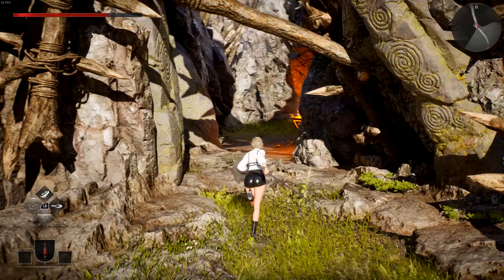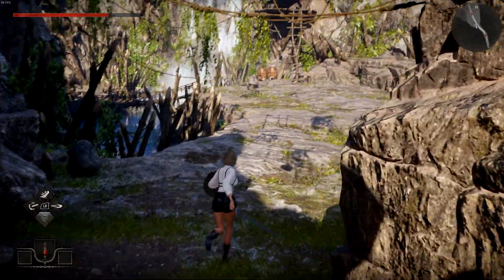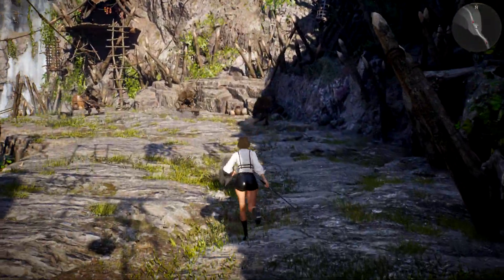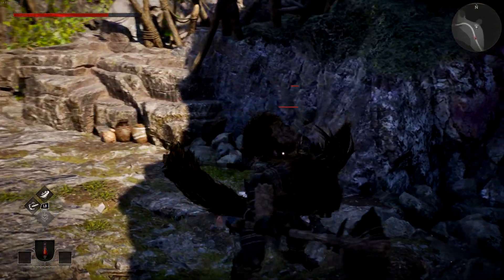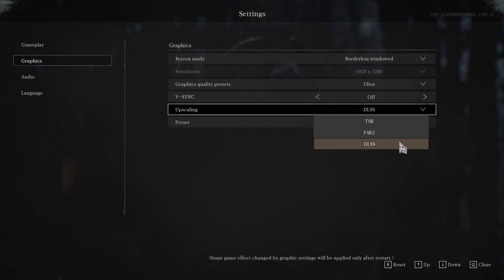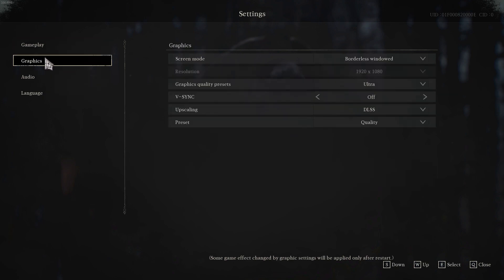Visually, the game looks great so far. Being on Unreal Engine 5, I'm not that surprised. From the models of the characters and enemies to the overall environment, I found myself using the barebones photo mode just to take everything in for a moment. The demo's performance did vary, but I didn't find myself dipping down to unplayable territory at any moment. Unfortunately, there weren't many options at all to ensure higher performance — there's a general quality preset, a V-Sync option, and just three different options for upscaling methods with their presets underneath those as well.